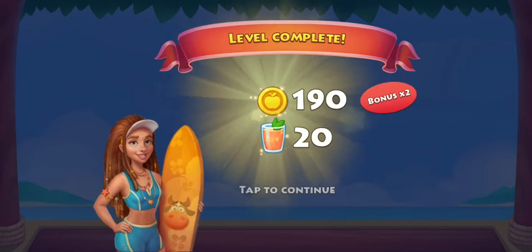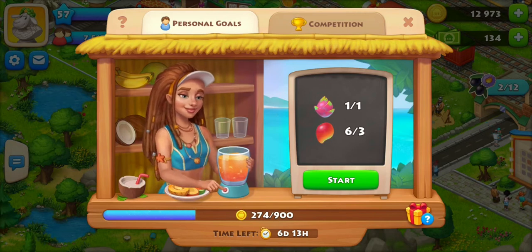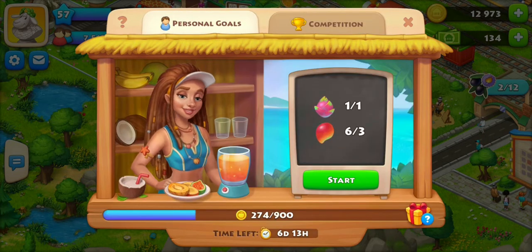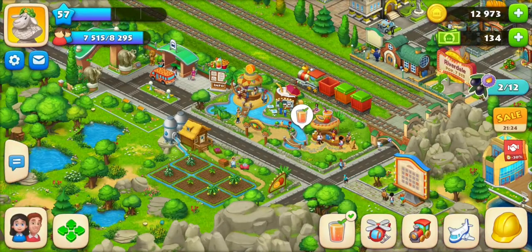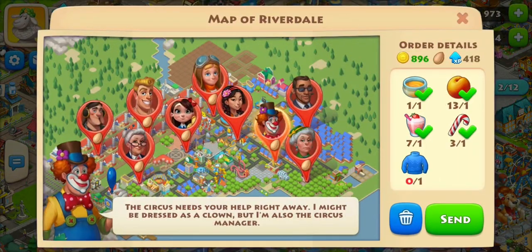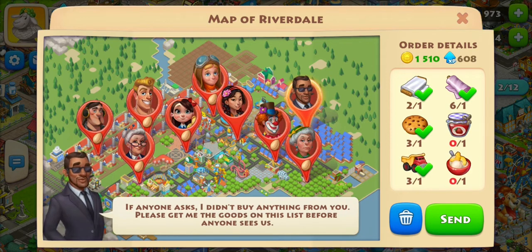If you get them all done you get a times-two bonus added to your score, and the smoothies get added to the competition board — I just moved up! Each level requires different fruit, so sometimes you might need mango but you're filling helicopter orders and not getting mango seeds. It doesn't tell you what seeds you're going to get.